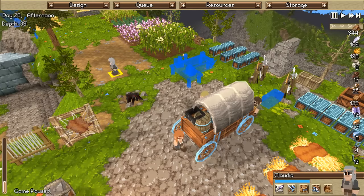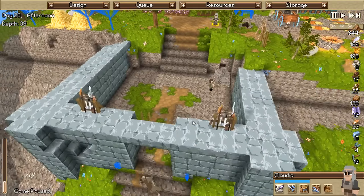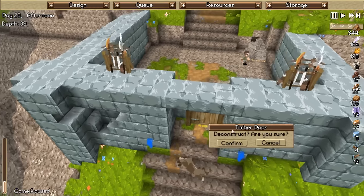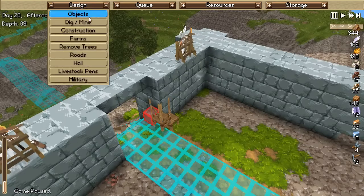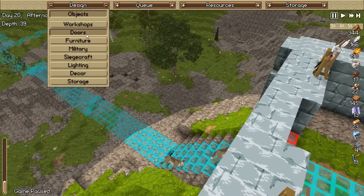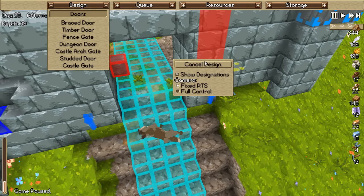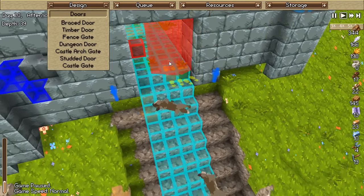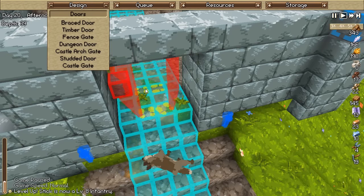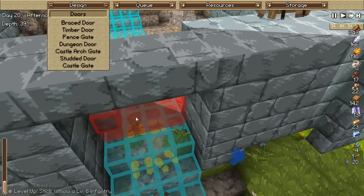Pause for a second - what level are you now, Claudia? You are now the level 7 I needed - fan-freaking-tastic! Let's go ahead and deconstruct and remove all of this. By mining this it will be removed. Objects, doors - let's just use castle gate. Hit play. Perfect! That's still in the way though - it has to be removed before I can place it. How about the castle arch gate? I would have to literally build an arch - that looks perfect for that. I may also have to destroy the road underneath.